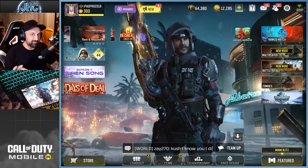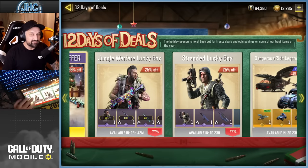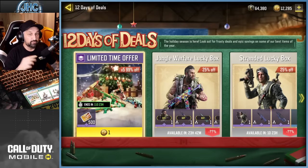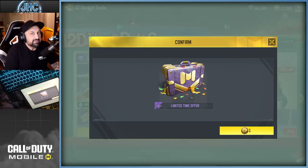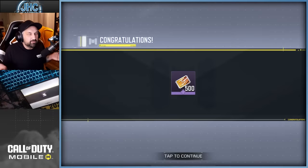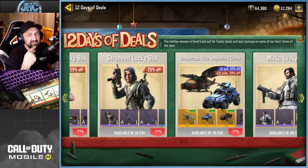The next one isn't free, but check out the 12 Days of Deals — every day you get some deals. It's 99 CP for five spins, which is 500 series points. So if you have some remaining CPs, that should be the number one thing you do — one CP for five spins is ridiculous. I know it's not free, but if you have CPs, use them.